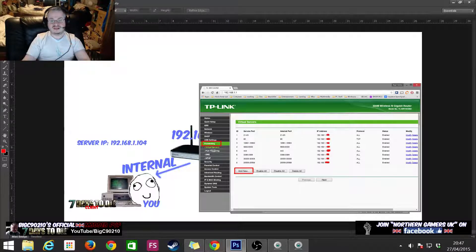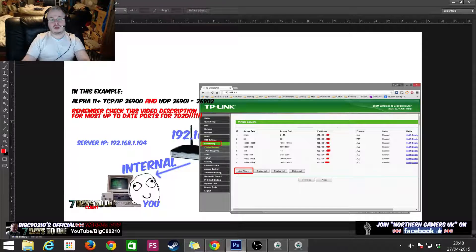Once you find the port forwarding section, you'll see a page showing a list of all the currently configured rules on your router. If this is your first time in the router there may be no rules yet. Press 'Add New' to set up a rule. I'll reiterate: in this example I'm using alpha 11, but check the description for the latest ports. For alpha 11 that's TCP/IP 26900 and UDP 26901 to 26902.